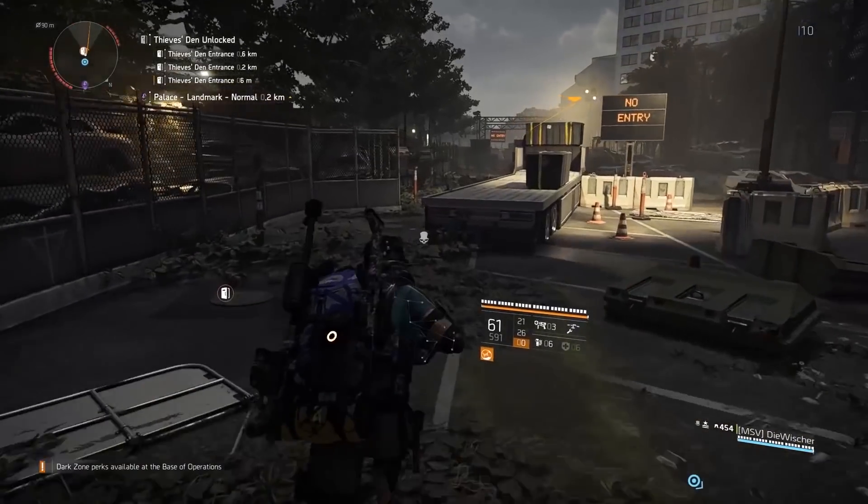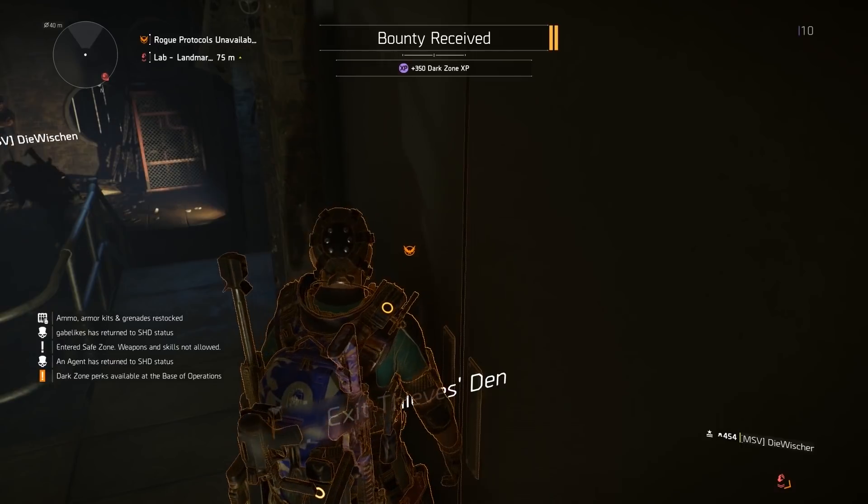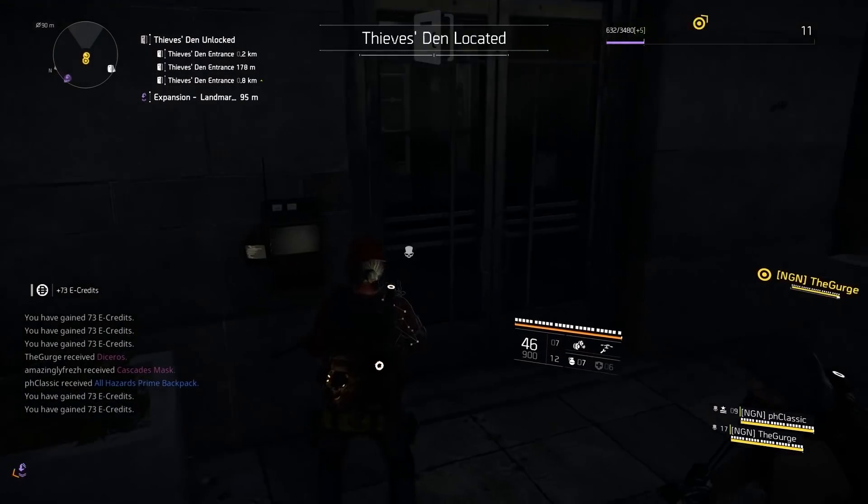You'll then want to gain access to the Thieves' Den, a hidden instance that is only discoverable by agents in this specific rogue status. Perform enough of these rogue actions and you'll be able to find the location of the Thieves' Den.